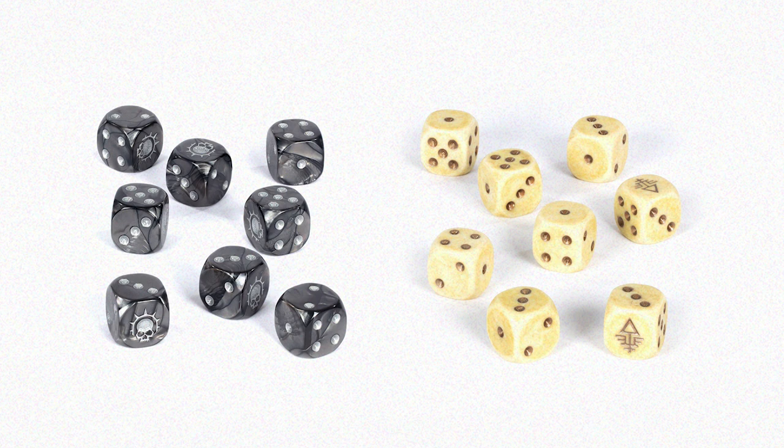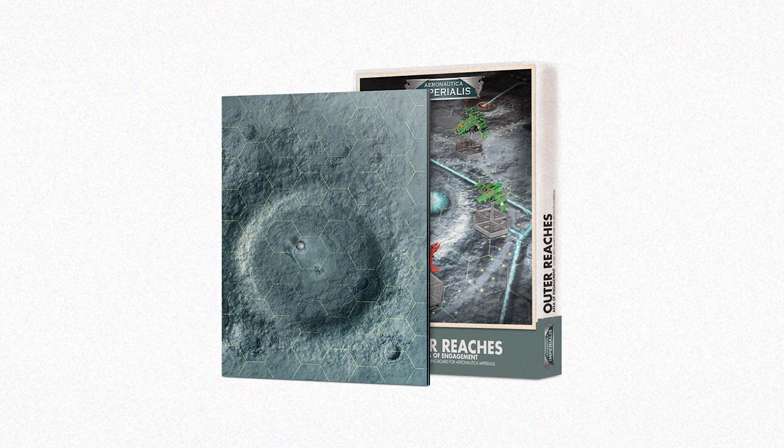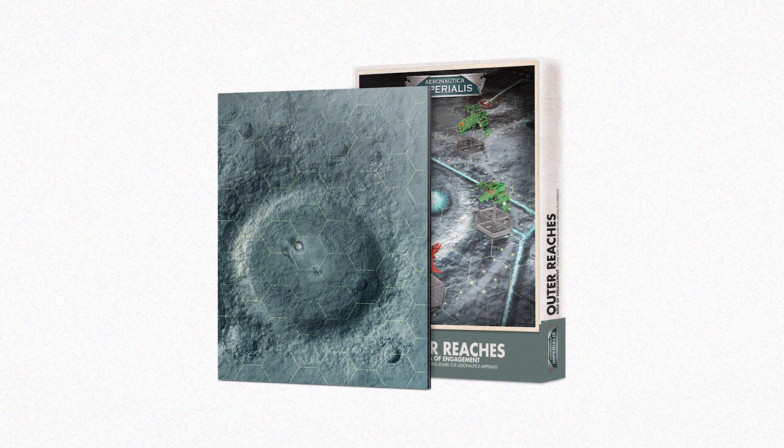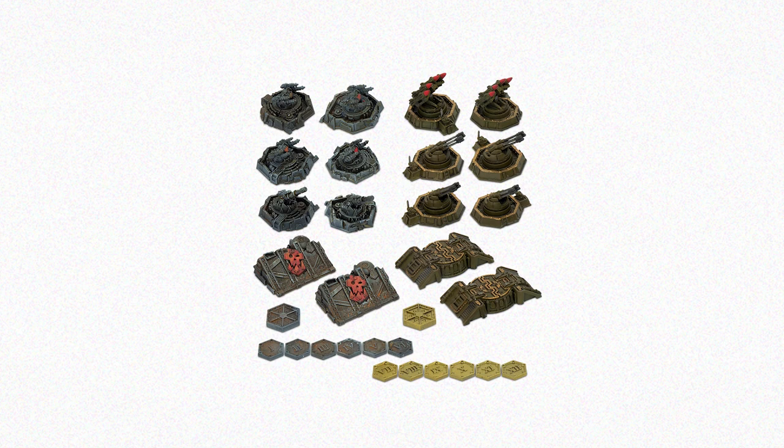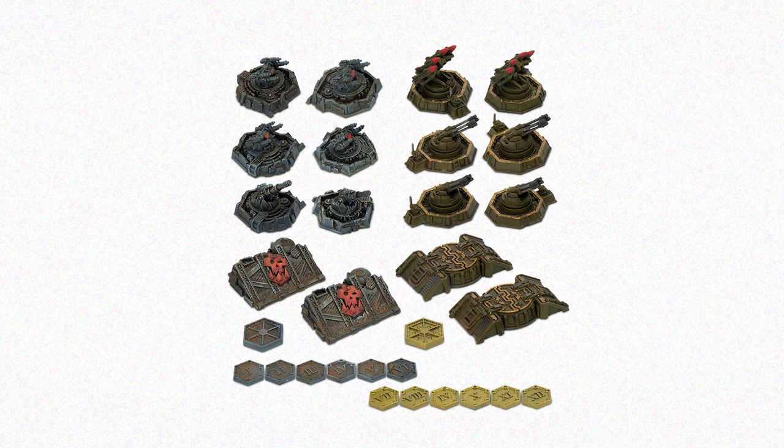We also have dice to allow you to roll into your air combat in style. Whilst there's already a fantastic double-sided game board in the Wrath of Angels box, you can't have too many areas of engagement. Aeronautica Imperialis Out of Reach's area of engagement is a new double-sided board with a Lunar Imperial Outpost on one side and volcanic planetary terrain on the other. The original ground assets from the first version of Aeronautica Imperialis also return, featuring 16 ground assets and 14 plastic markers including flak and missile batteries, bunkers and landing zones — adding a whole extra element to your games.